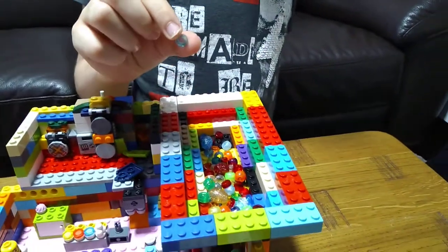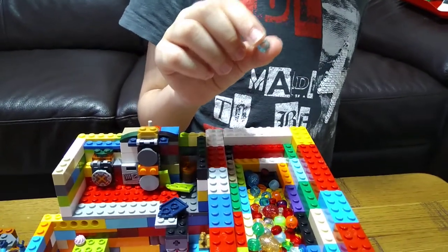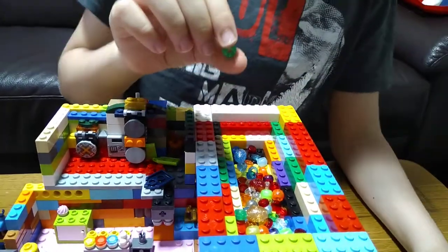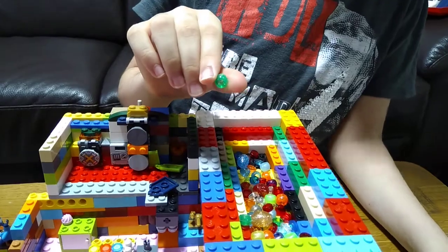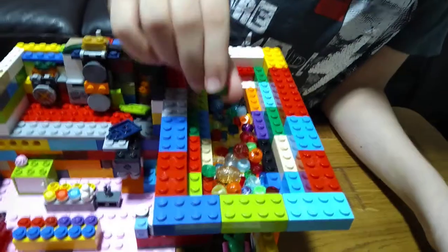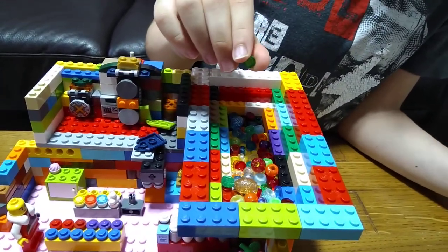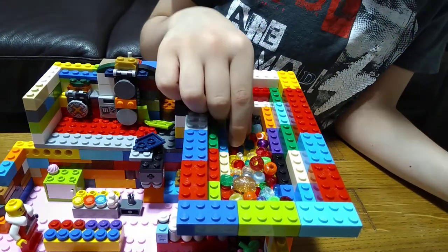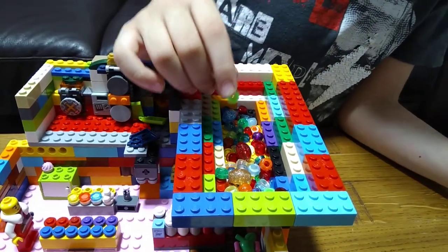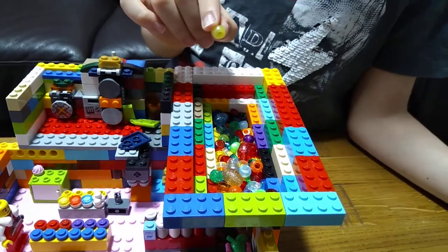This light blue one means you have the power of water, so you can make tsunamis and stuff like that. The green ones are mostly about healing — this one's healing. These ones are about a huge green healing bubble. These ones mean you can have an elite warrior stack.